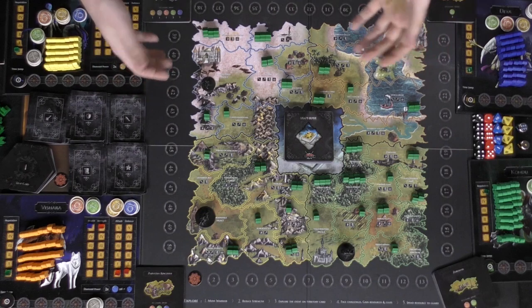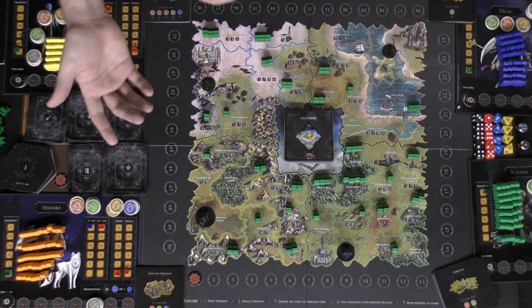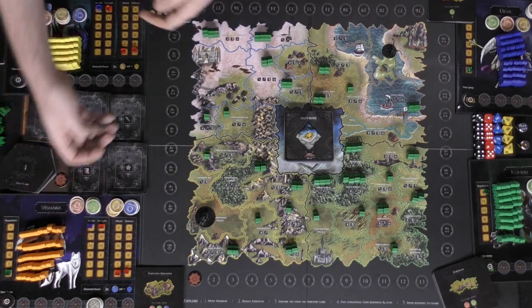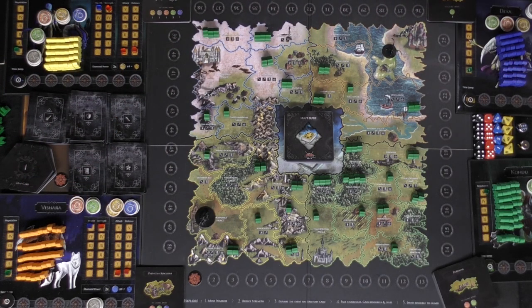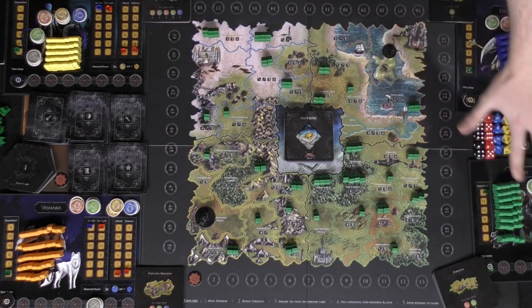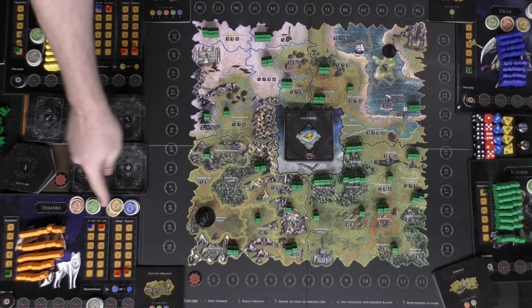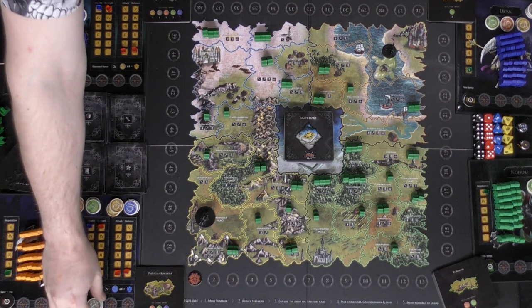So this is pretty much the game. If I were to explain a full turn I would just show you two characters. The characters are based on the boards, but let's go ahead and set up for two players. Like I said, everybody's got their 20 currency from each of the different types, your starting time jump tokens, and all of your health and strength maxed out.